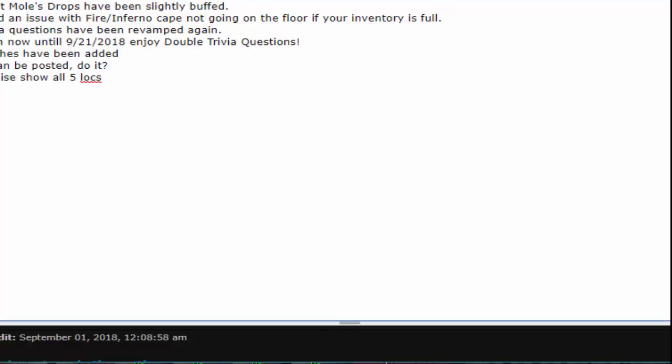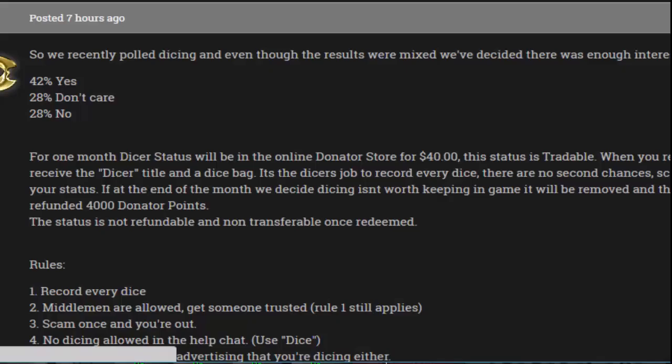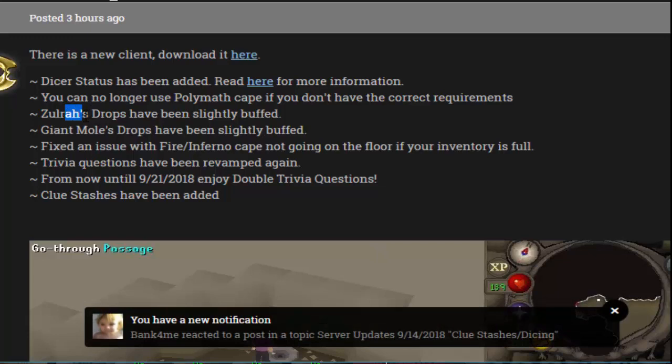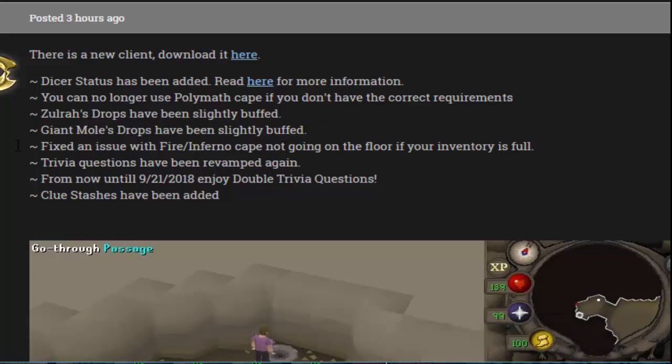I've changed a few of Zulra and Giant Mole's drops slightly. I'd like to sort of give every single boss a once-over eventually, because I feel like a lot of them need it. Giant Mole, for example, needed it way more than Zulra. Zulra was fine, but Giant Mole definitely needed an improvement.